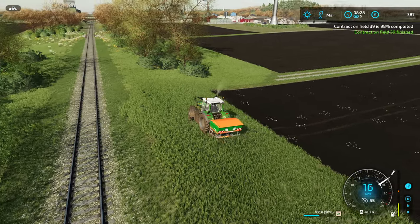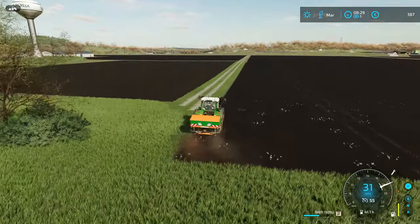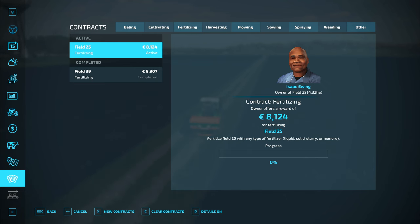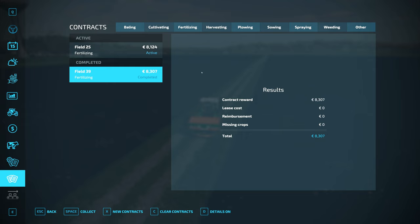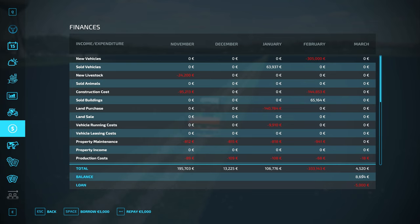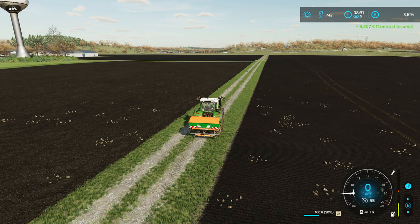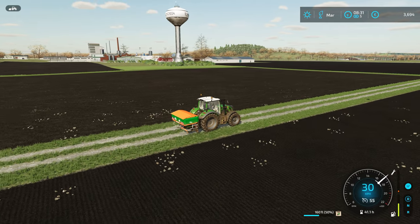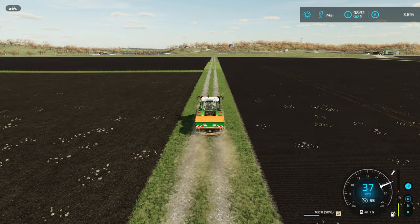So, $387 there. Word of advice: don't be afraid to take out a loan. I was when I first started playing the game — I didn't want to go into debt. But as you can see, we started the month in the hole, took out a $5,000 loan, collected on this contract, and now we can repay it. We now have $3,700, and then we're going to get a nice $8,000 once we finish Field 25.